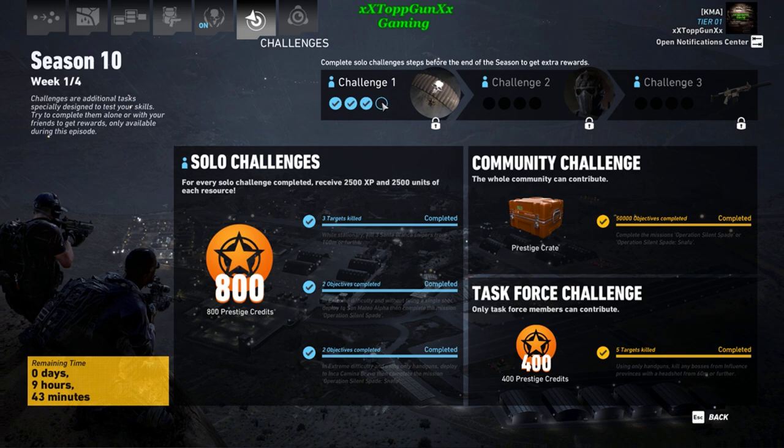Next week, Week 2, we'll fill that 4th circle up here in Challenge 1. Now, to unlock the Ghost Recon Wildlands Skull Parachute that you see in the picture — that's next week. But you have to do these 3 solo challenges first, and then next week, which is actually tomorrow in less than 10 hours from now.